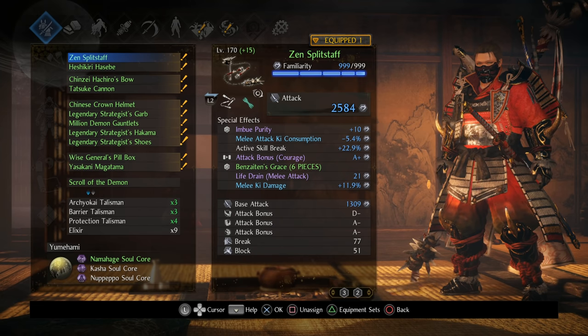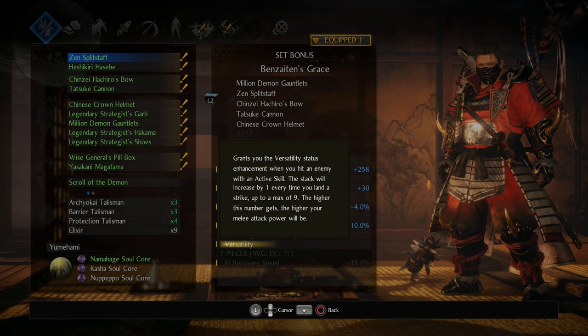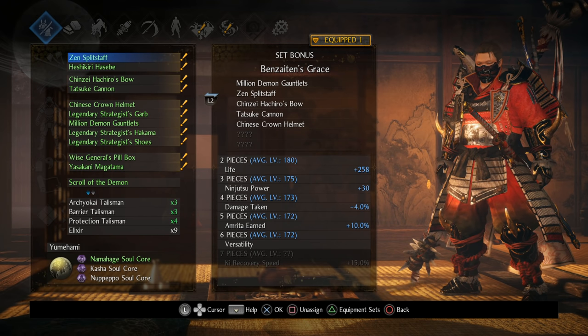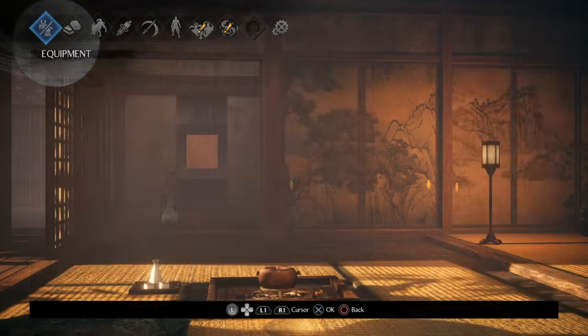You can run this build and absolutely decimate content in Dream of the Demon — assuming you're able to take advantage of the six-piece set bonus: Versatility. Every time you hit an enemy with a new active skill, you gain a stack, up to a total of nine. These stacks last 45 seconds each, and every time you use a new active skill, the timer refreshes. At no stacks I was hitting for 841, and at nine stacks I was hitting for 1304 — a 55% damage increase. With split staff it's about 55%, but community testing ranges from 50 to 60% depending on the weapon.